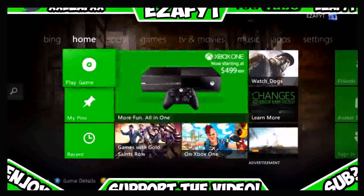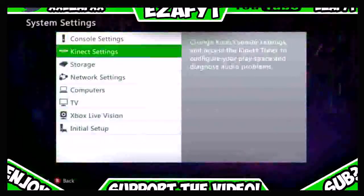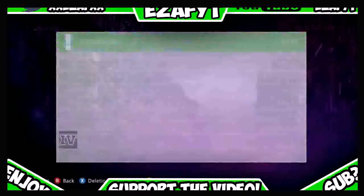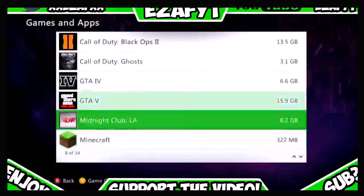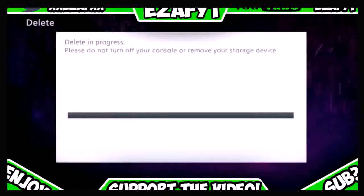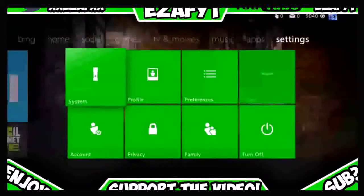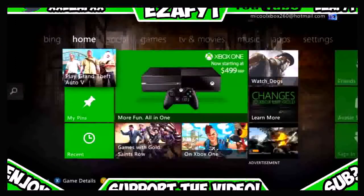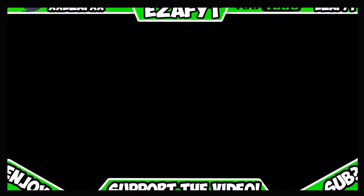Now you want to scroll over to Settings on your Xbox dashboard and you want to go to Storage, select your hard drive that it saves on, go to Game and Apps, then go to GTA 5 and select Beachbody. Then you just want to load up GTA 5 once again.